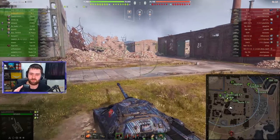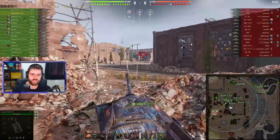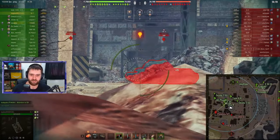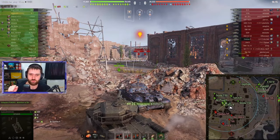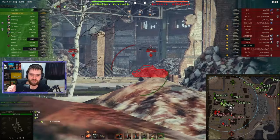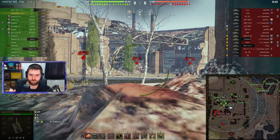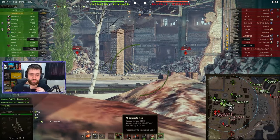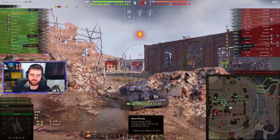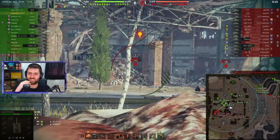This is actually surprising. The IS-7 doesn't have good gun handling — poor dispersion, three second aim time, which are definitely bad. It also has awful DPM — the worst DPM out of any tier 10 vehicle. The gold rounds Bogdan's taking have only 303mm of penetration, and regular rounds have only 250mm, which will struggle against a lot of vehicles at tier 10. The gun is definitely not good.